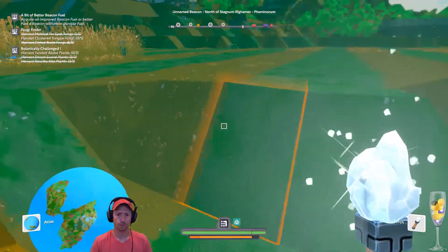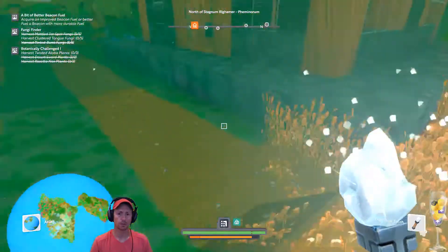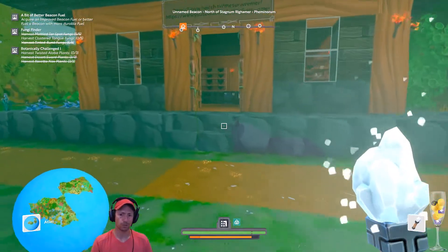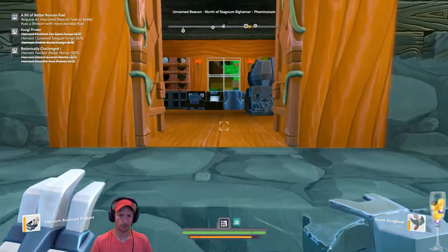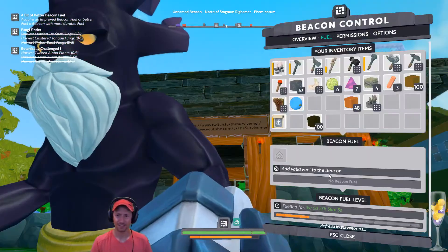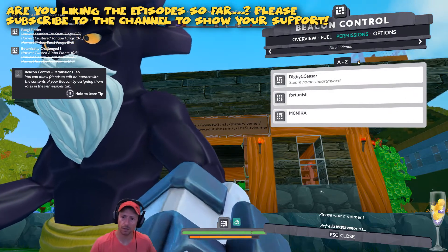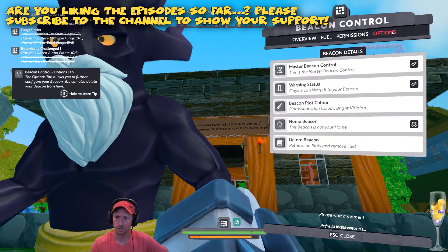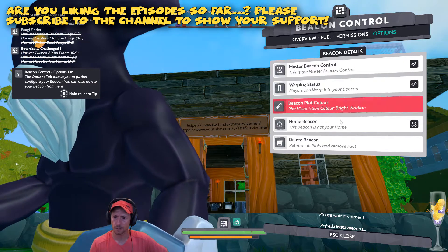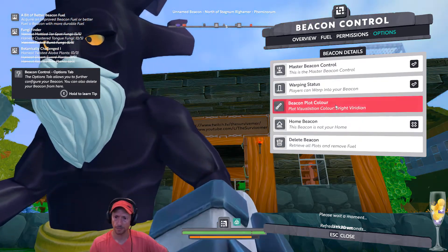I might want to remove these things from here. But what I want to do now is not only this — we are going to go check the permissions while we do this. Let's just do this and check permissions. I can give — the list of friends, options. Master Beacon Control. This beacon is not your helm. Delete Beacon. Beacon Podcaller.